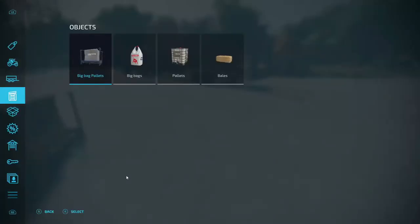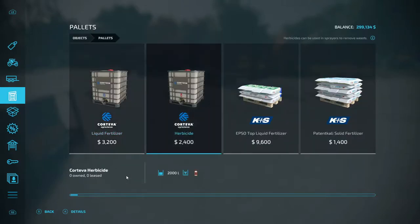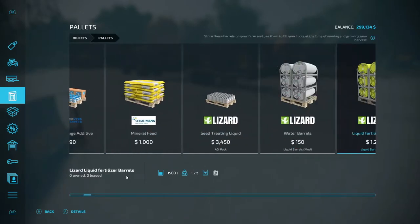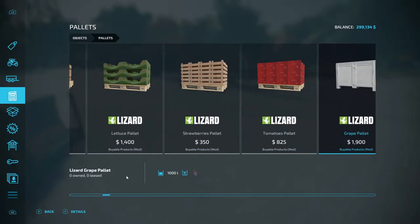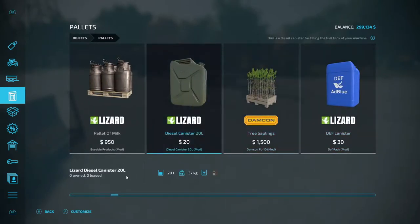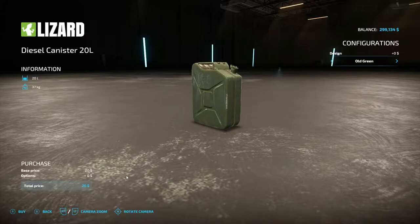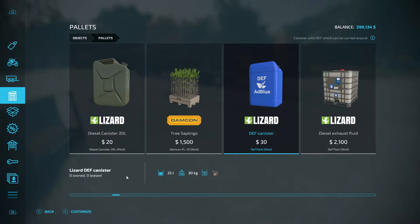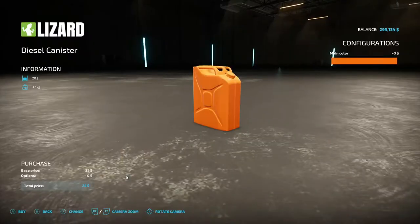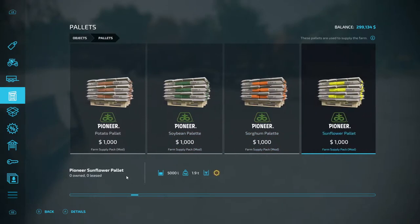Oh, I forgot to check on fuel. Everything's done by the app now. I'm gonna buy everything except fuel canister — only 20 liters, that'd take too much. We got a small canister or a big canister. Diesel can, 20 liters. I guess I'm gonna have to buy a fuel trailer.